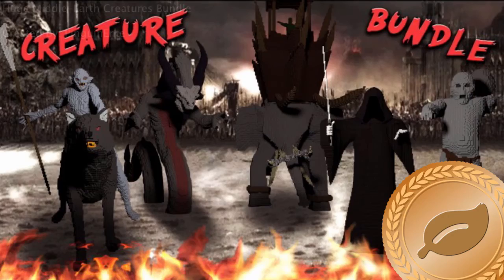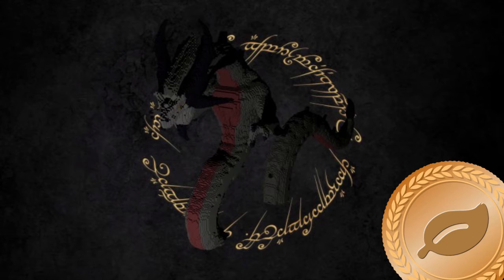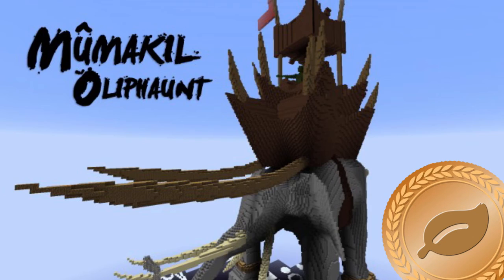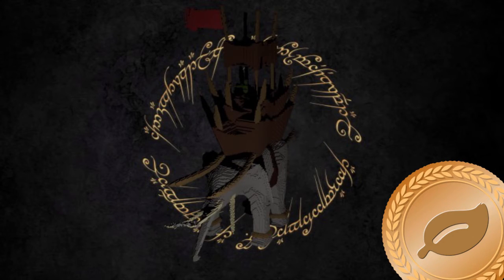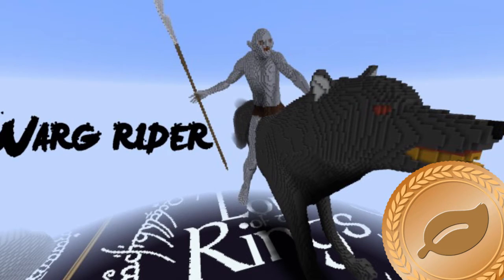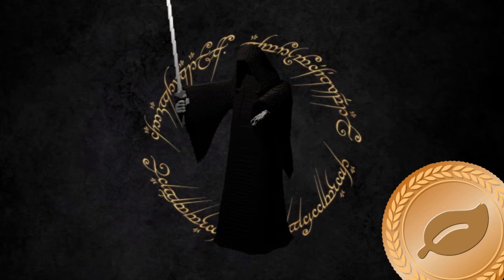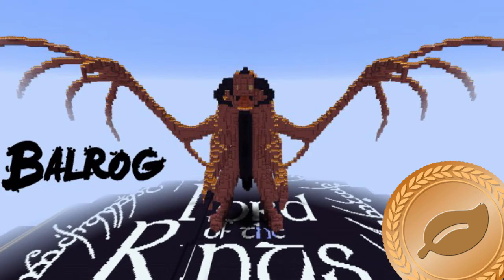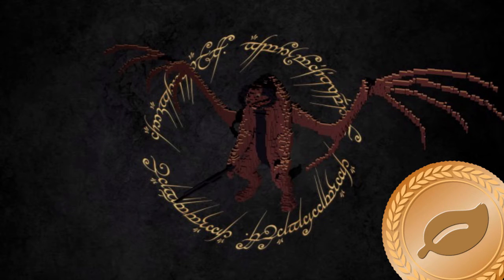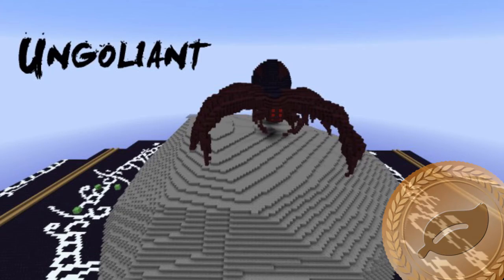Which brings us to Organic Work. The bronze medal for Organic Work this week goes to a build titled Huge Middle-Earth Creatures Bundle by Penguin Ente. This is basically a bunch of stuff from The Lord of the Rings, and he put a lot of effort into it. I believe there are ten figures here. I'm not a big Lord of the Rings nerd, so I'm not even going to attempt to pronounce some of these things. There's a cave troll, I can pronounce that. They're really, really well done, and there are a lot of them. You've even got Gollum at the end. I don't know why Gollum is bigger than all the other things — he's much larger scale, which is odd. But very, very well done, Penguin Ente. Second week in a row he got a medal — that gets you the On a Roll badge. Congratulations, Penguin Ente.